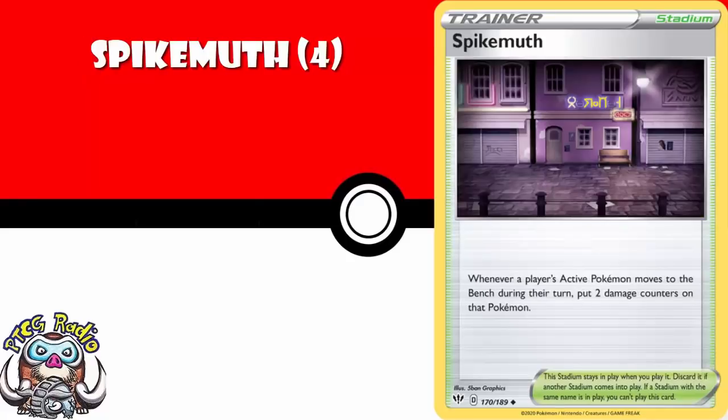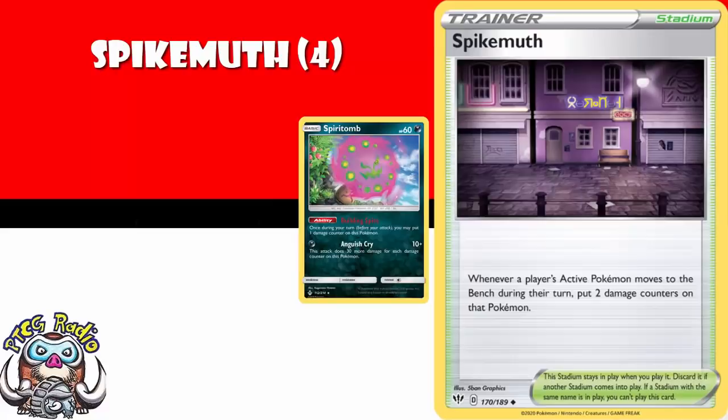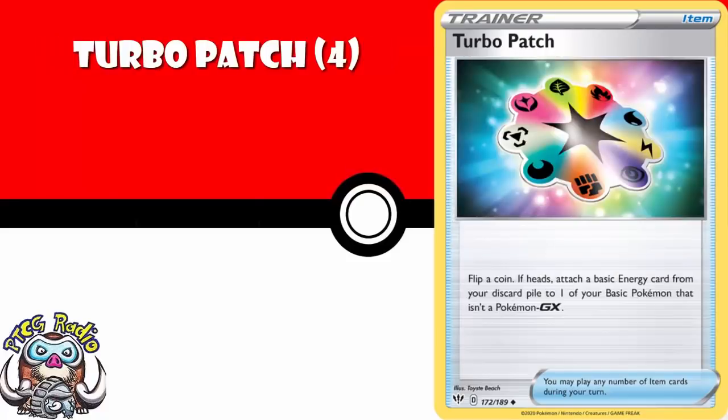Four copies of Spikemuth — whenever a player's active Pokemon moves to the bench, whether switching or retreating, you pop two damage counters on them. This can be good for punishing your opponent, but also good for Pokemon like Copperajah that need to have damaged Pokemon on the bench, or Spiritube which does extra damage for each damage counter on it. Four copies of Struggle Gloves — if the Pokemon this card is attached to has weakness to your opponent's active, its attacks do 30 more damage to your opponent's active Pokemon, which could be really good to cover some bad matchups. Turbo Patch is a ridiculous card — it lets you flip a coin, and if heads attach a basic energy from your discard to one of your non-GX basic Pokemon. A lot of decks are going to really enjoy this.